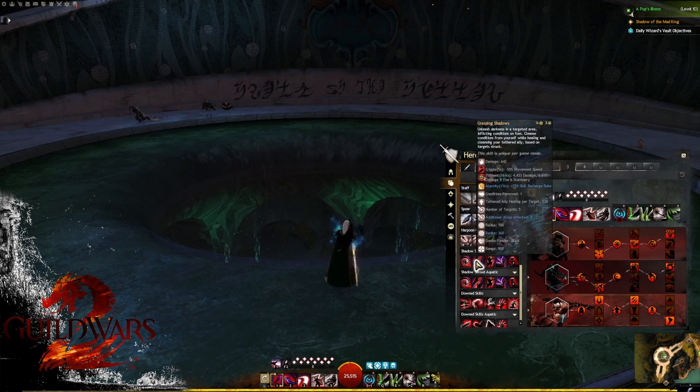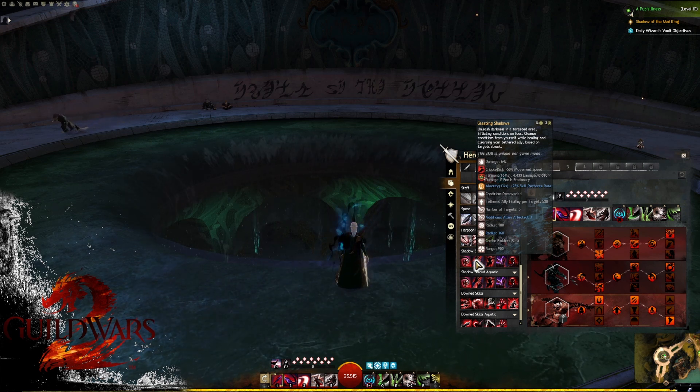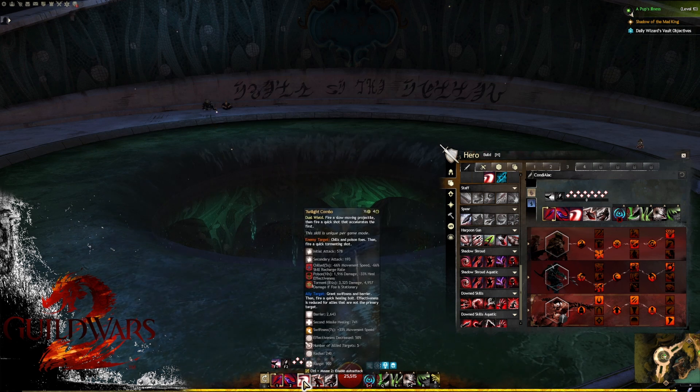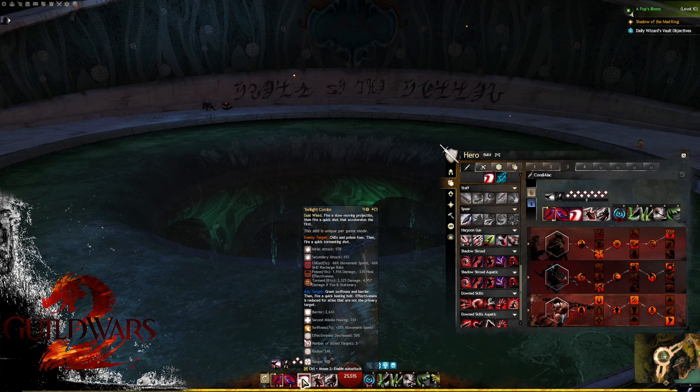If you're a newer player or anticipating a split phase, staying inside shadow shroud a little bit longer and using a few more skills will build up alacrity reserves, giving you more flexibility later in your rotation. Once you've given alacrity, your idea is to just spam Twilight Combo — this is where pretty much all our DPS comes from: big poison, big torment, and some chill. It costs four initiative so we'll spam it for a bit.